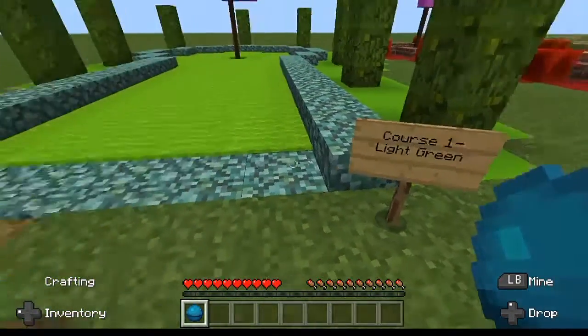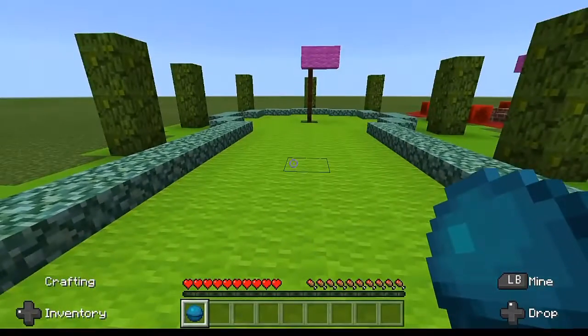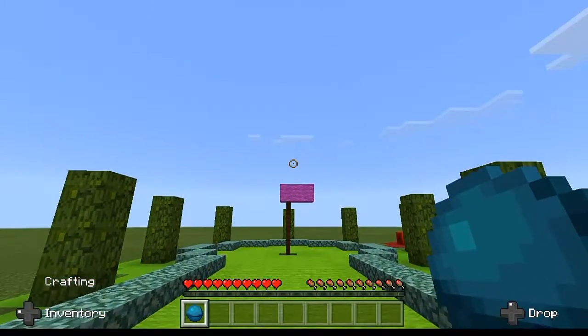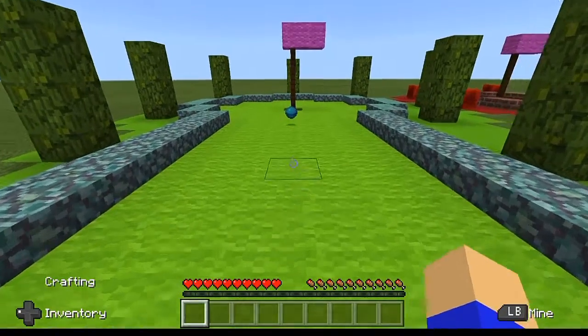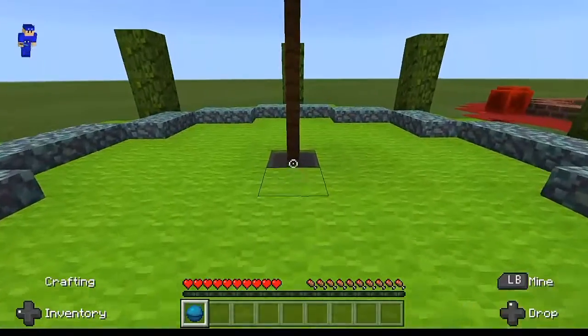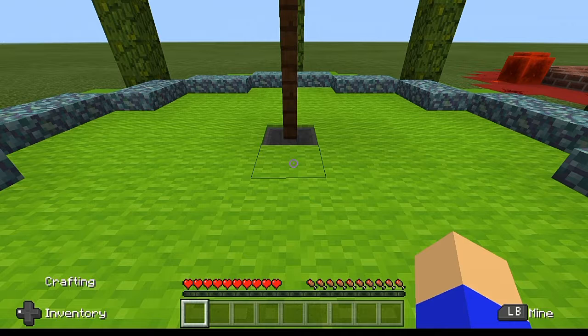This is a light green course. I'm assuming I have to stand right here. Let me aim upward a little bit — oh, that did not work as well as I thought it was going to. It looks like the ball is still traveling just a little bit. Let's stand right here and throw this. Okay, it seemed to work a lot better throwing it straight rather than up. I got a stroke of two for this first course.